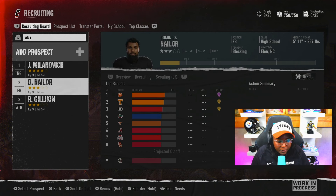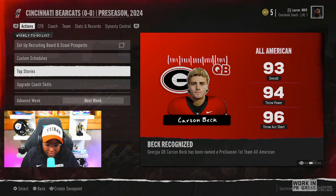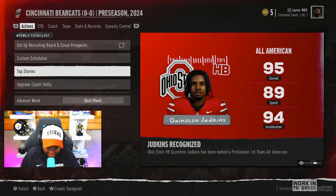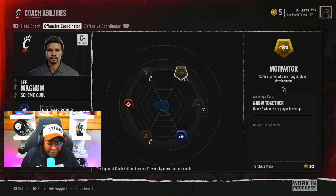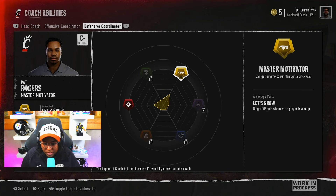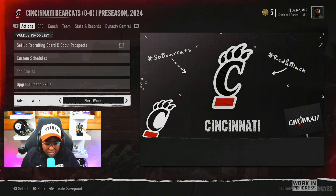Let's go ahead and check out top stories. We've got our Heisman Trophy candidates — Beck, the Georgia quarterback, 93 overall, throwing power 94, throwing accuracy short 96, All-American. Judkins, the kid out of Ohio State. So we've got to work our way up. We only have five tokens right now, so once we start accumulating more tokens we can potentially upgrade our offensive and defensive coordinators. Let's go ahead and advance to the next week and see what we get.